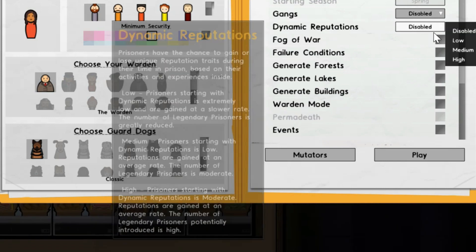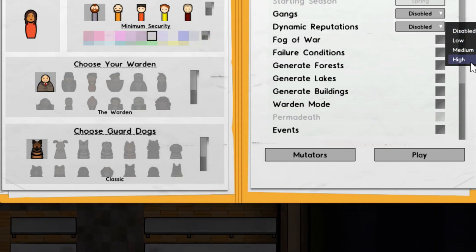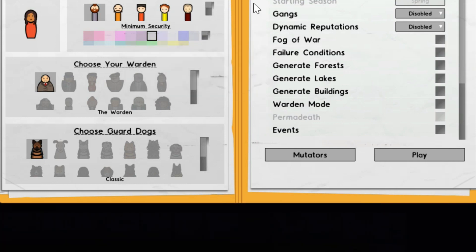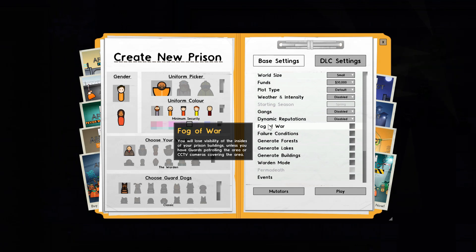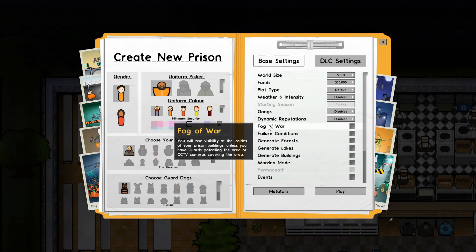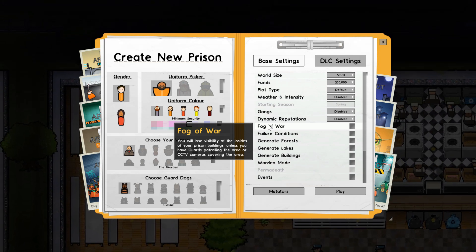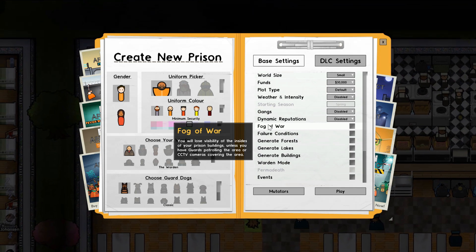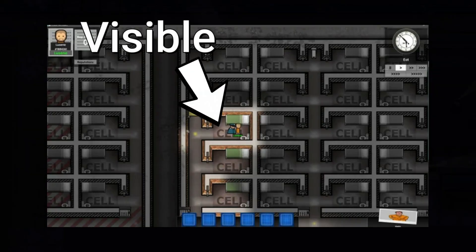The higher the grade the more likely they'll gain or lose traits. Next up is fog of war - if you have this turned on and your prison is open (meaning you've taken in your first prisoners), you'll need cameras or staff at locations to be able to see what's happening. Otherwise it'll be a gray area, as you can see right now - that area is not supervised by anyone.